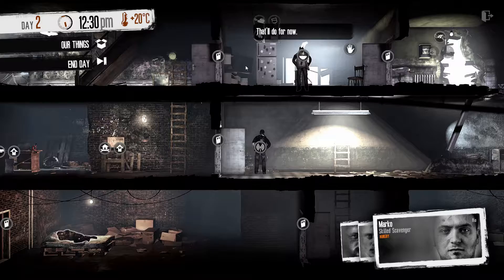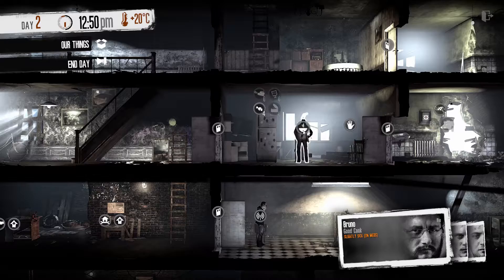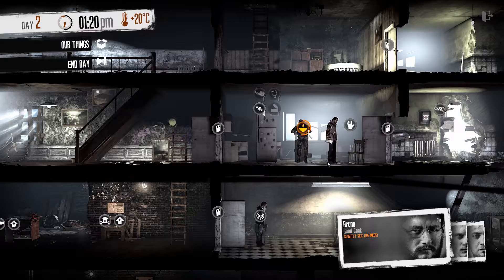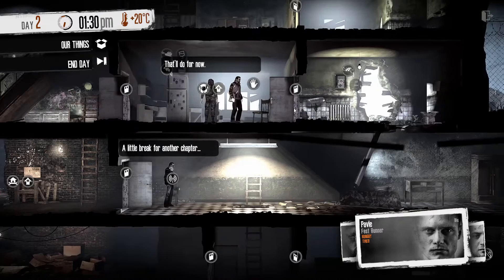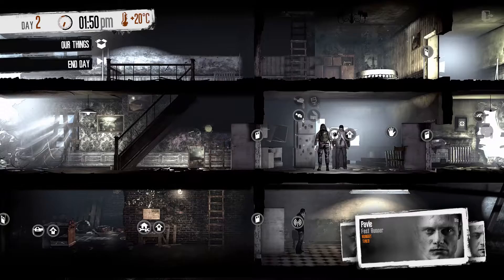Bruno's cooking. Marco, I think, should eat — oh, he's not hungry anymore. But Pavle's got to stay hungry unless Bruno can make more. Bruno was greedy and ate Marco's food. We haven't got enough water. We don't have a Rainwater Collector, so Pavle's gonna have to remain hungry.